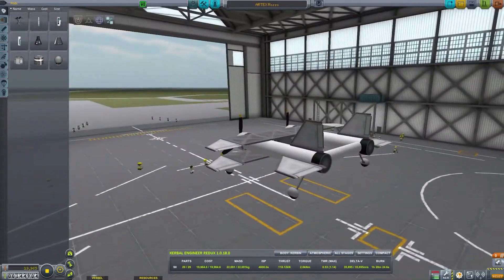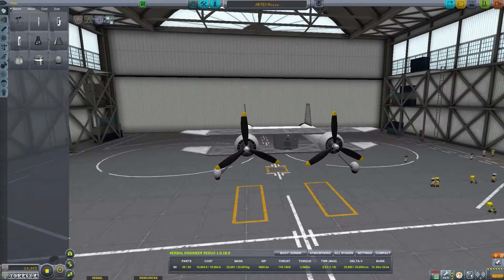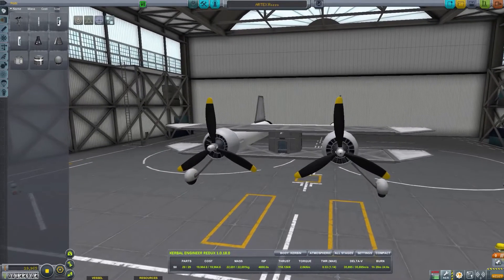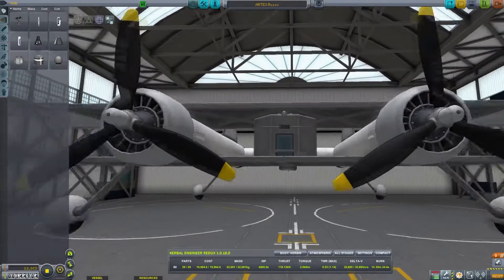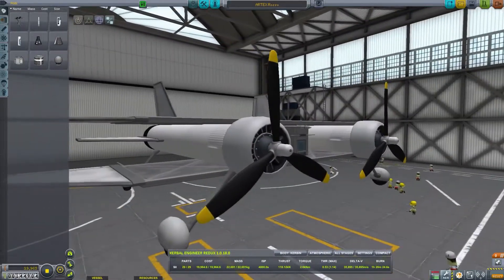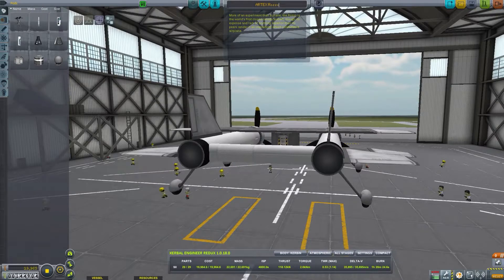Right, what next? Oh — the Artex Rosso. I mean, just look at this machine. I've never recorded with this one either; we'll have to amend that. One hour and 20 minutes of burn time — that's actually not bad for a twin-engine. And look at that: it has a closed canopy, very unusual I think for the early aviation days. More of an experiment than a plane, the Rosso is the world's first closed-canopy aircraft, though its expense — 19,000, nearly 20,000 — and lack of anything superior to its peers render it an impractical, albeit comfortable airplane.